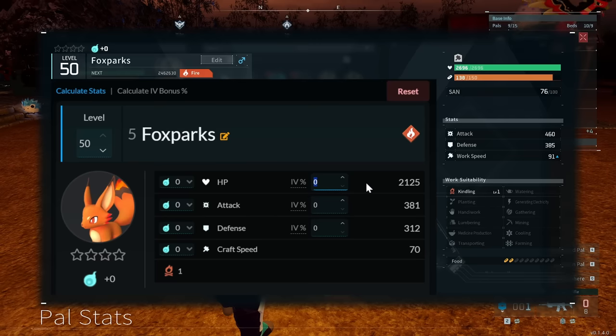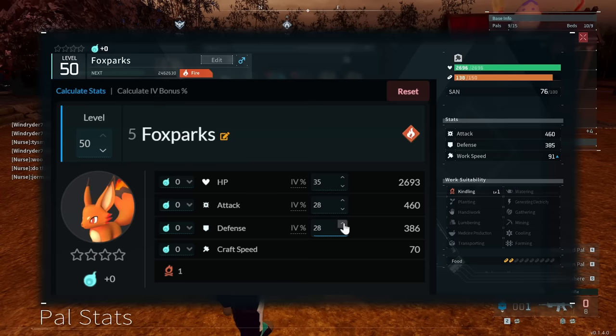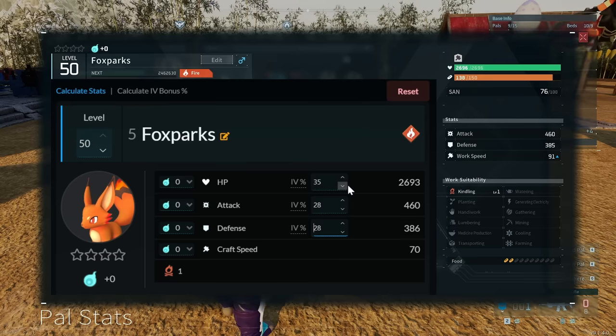What we need to do is figure out what our IV percent is. We know our current HP on this Foxparks is 2,696, so we can start increasing the IV percent until we get to that HP. Right now we have an IV percent of between 35% and 36%. The game rounds the numbers twice, so there's no perfect way to find out your exact IV percent — I'll put it at 35%. We have a very high IV attack at 28%, matched at 460. Our defense IV is also really high at between 27 and 28% — I'll leave it at 28%. This is a really amazing Foxparks: 35% out of 50% possible HP, and attack and defense at 28% out of 30%.